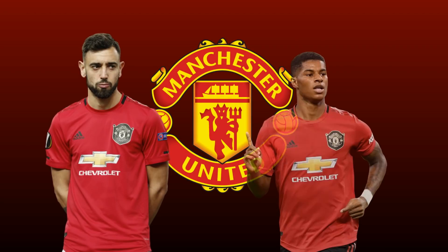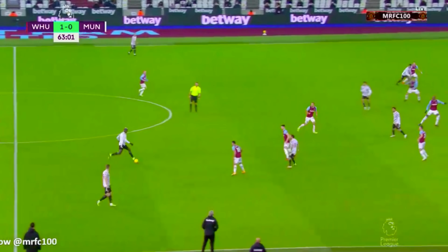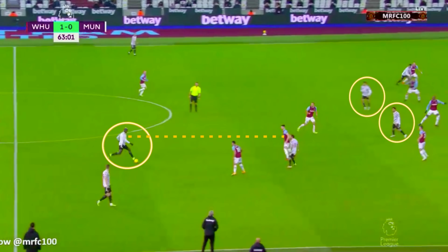In the second half, Solskjaer made the personnel changes he needed to make, bringing on Fernandes and Rashford, which immediately changed the game. United were having more joy moving the ball into the final third, because West Ham fell into the trap of inviting pressure. In the first half, the midfield and forward lines had set higher up the pitch and were assertive when pressing United's double pivot. However, in the second half, West Ham dropped back about 10 yards, allowing McTominay and Pogba to get on the ball more often, with West Ham's system also naturally becoming more stretched. As players fatigued and moved back into shape a little slower, United had greater success feeding balls into Fernandes and Greenwood, who dropped in between the lines, enabling United to get the ball to the final third more often.